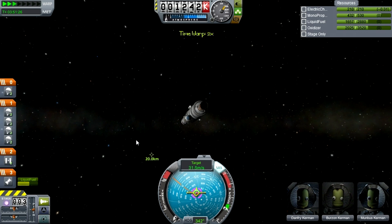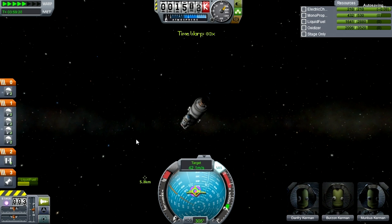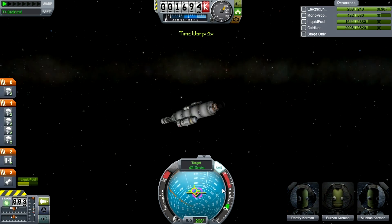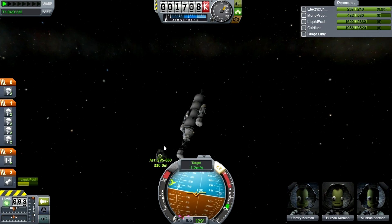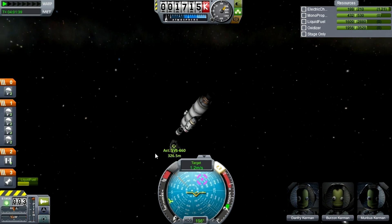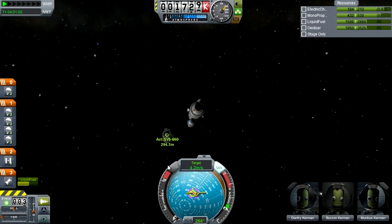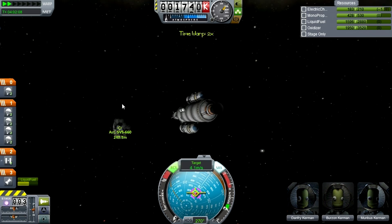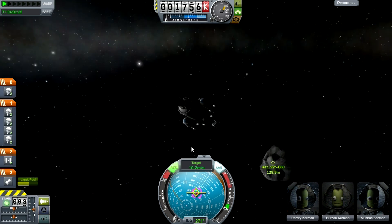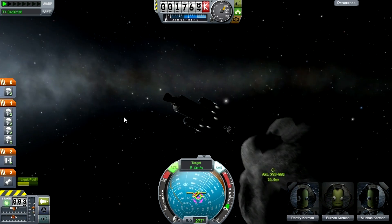From here it's just like a normal rendezvous, except distances are a little greater than usual. If you did everything perfectly you could get down to a couple of kilometers by now. I'm just burning towards the target — the pink node on the nav ball — and burning retrograde when we get close. We're 300 meters away now, so it's time for the final approach. This is easier than docking: just go straight at it with the arm open.